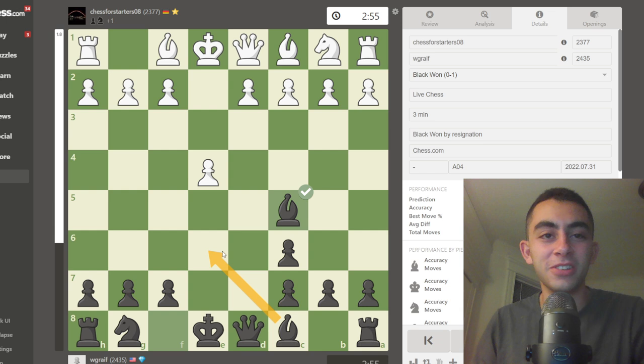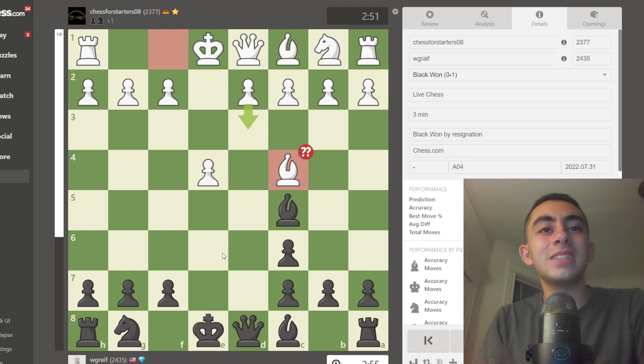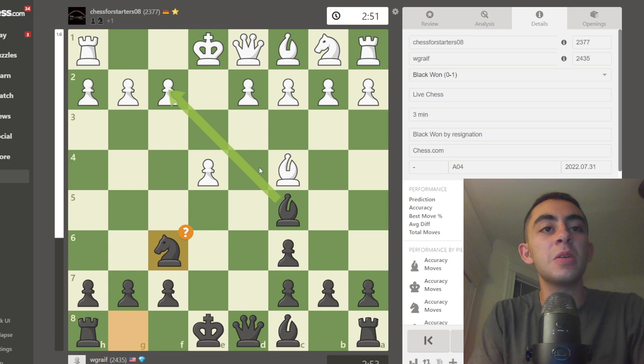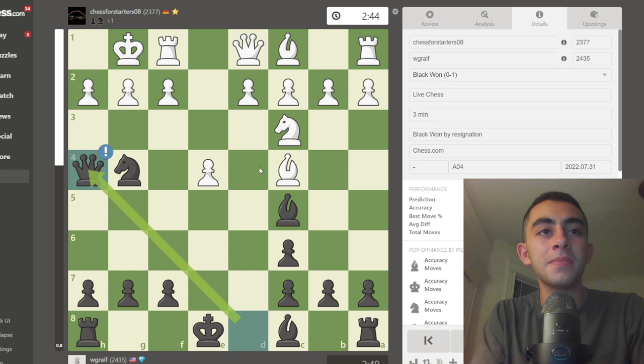My opponent also played bishop to c4 instead of better moves such as d3 or c3 to prepare d4. If you don't know Buskhast theory, you have to watch the original video on the Buskhast Gambit. Knight f6 here, and we see kind of the same patterns emerging in this game where I play queen to h4. This is a brand new player who's 2377.